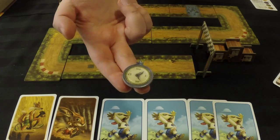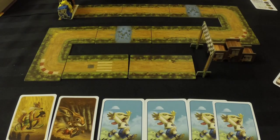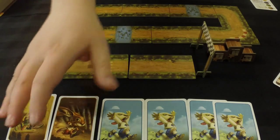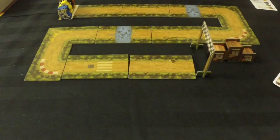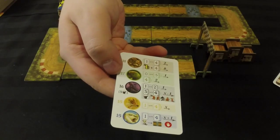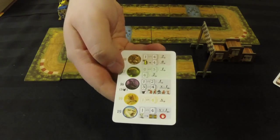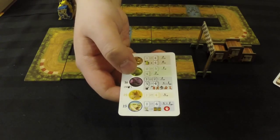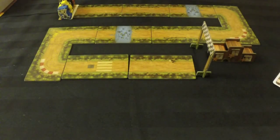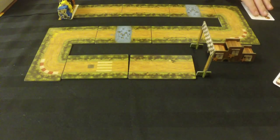Then the first player token passes to the left. Animal movement depends on how many cards were played for each animal. Each player gets a reference guide showing how many cards of each animal are in the deck and the order in which they move: hare, then tortoise, then wolf, then fox, then lamb. So if the hare and tortoise could both cross the finish line at the same time, the hare would win because he moves first.